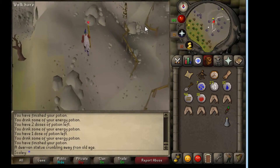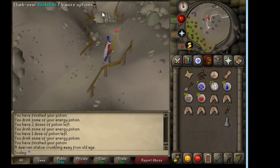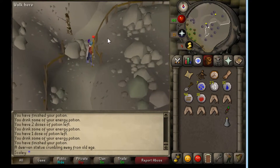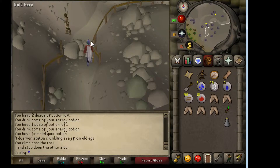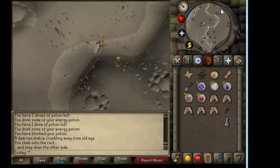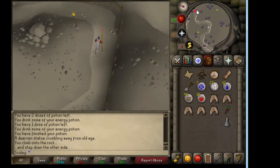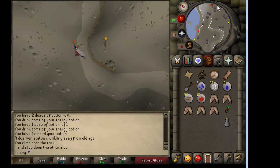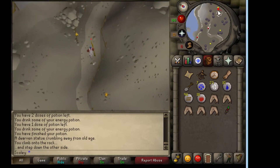You're going to climb over this rock slide. If you don't have the quest completed, they're not going to let you walk over here. But if you do, they'll let you through. Keep following this crappy path and you'll hit the little village of barbarians up here. I'm out of run energy.